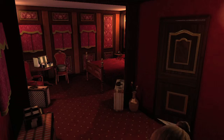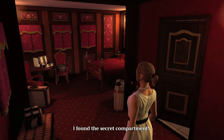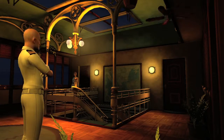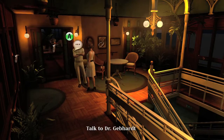Talk to Adil — he's going to be in the shower, so make sure you talk to him. After that, leave your cabin and then once again talk to the doctor and ask about Picasso.